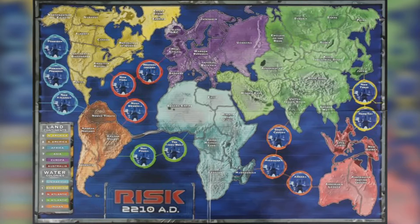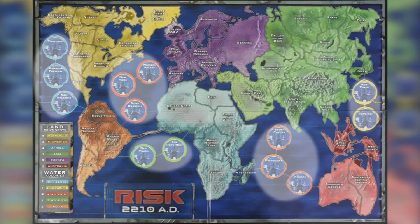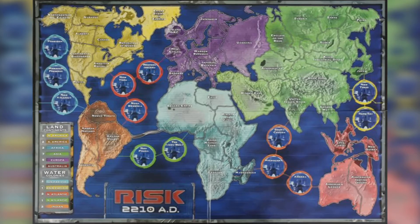As you open the box and look at the board, you see a number of alterations from traditional RISK, the first of which are underwater territories. These territories provide new pathways for your armies to traverse around the world, making it impossible to effectively turtle up in Australia anymore.